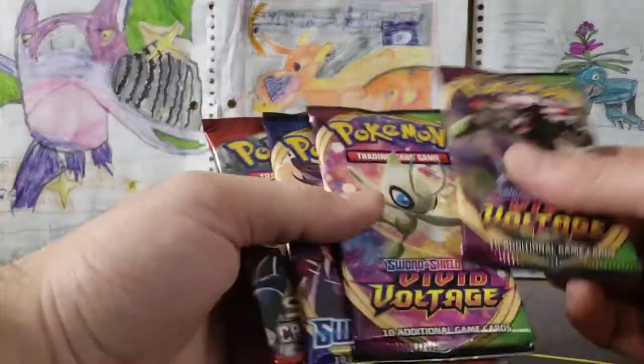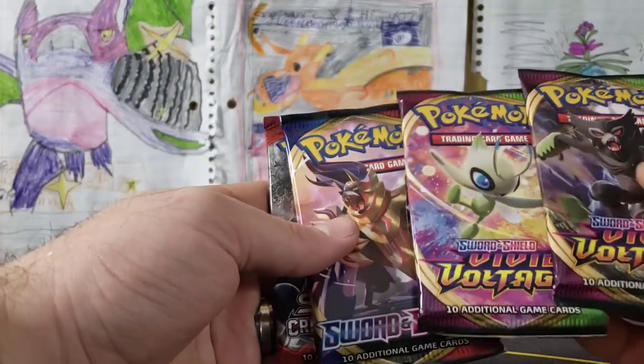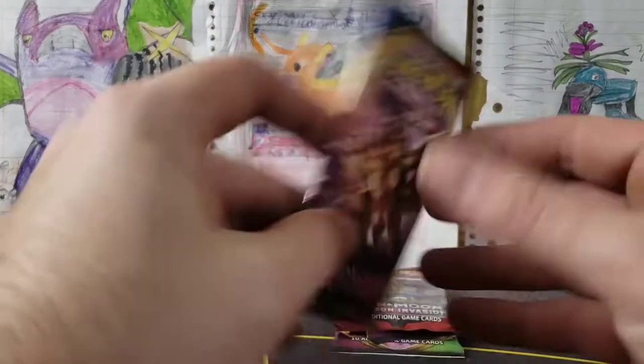We've got Crimson Invasion — that is cool! The last time we opened Crimson Invasion we got four hits in four packs. Two Vivid Voltage and Sword and Shield. We'll open the Sword and Shield first and then the Vivid Voltage last. This is actually a good tin — thank you Mew!